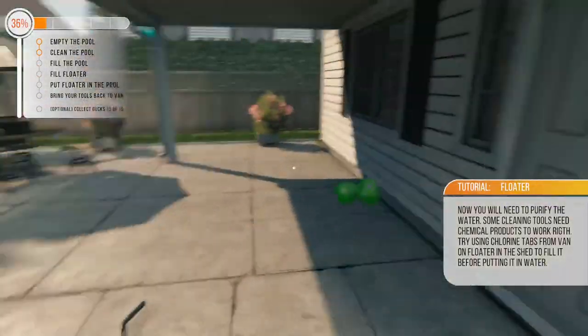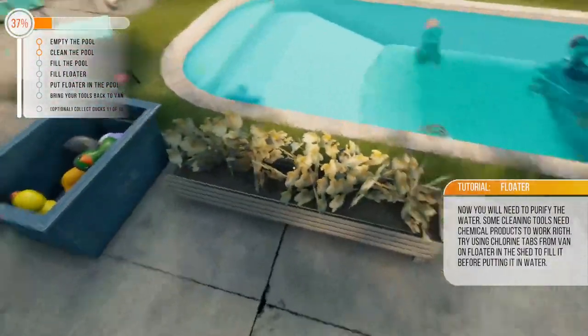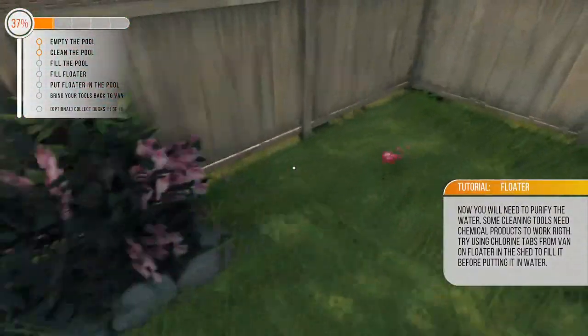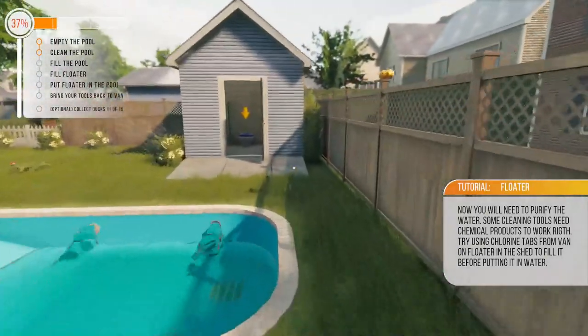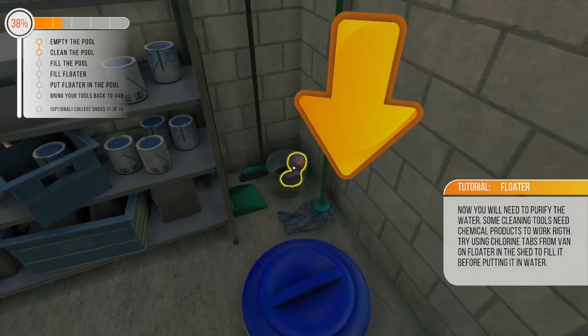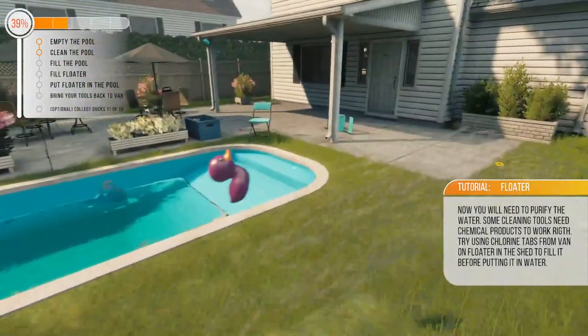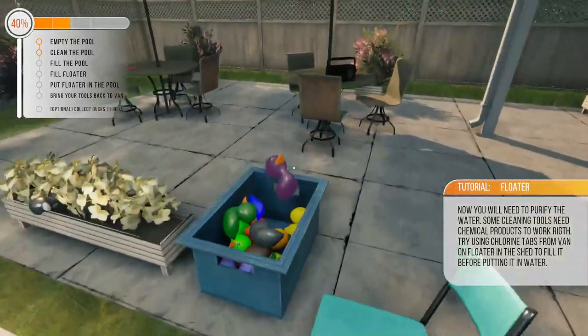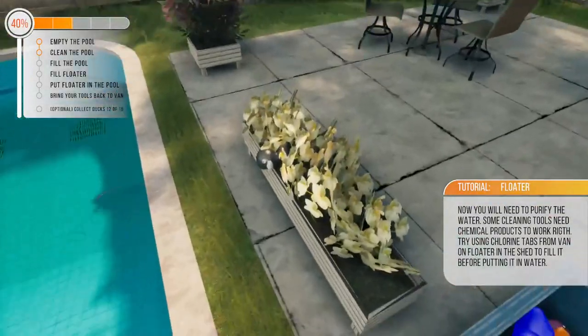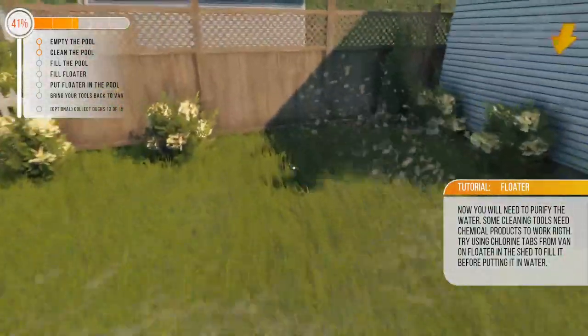Any rubber ducks hiding here? You'd have expected a rubber duck or two here. Found one — there's another one. I've found nine of them so far. I reckon there's at least one hiding in the corner. We've got 10 so far. Let's get back to our real job — we need to fill the pool. There's something inside here too — there we go. I'm two ducks missing.